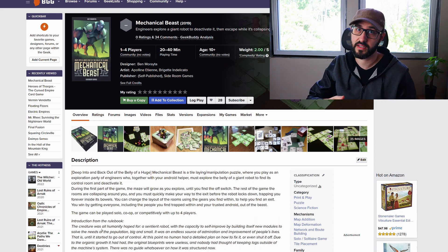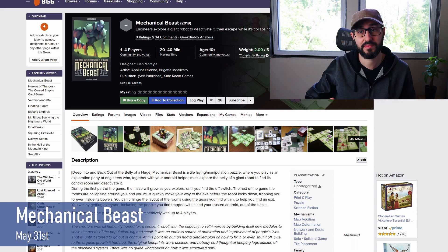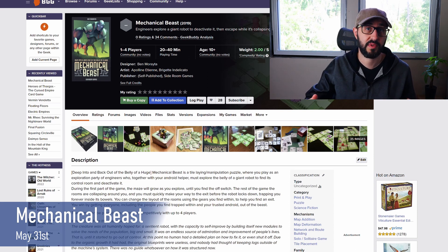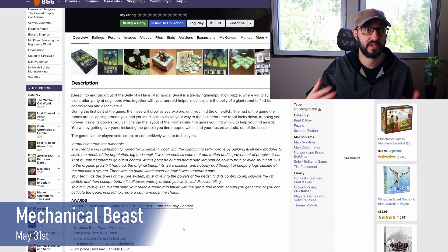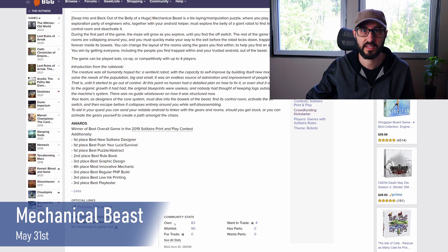The next campaign is for a game which won the best overall game for its solo mode on a BGG solitaire print and play contest, and it's called the Mechanical Beast. Although it won a solitaire contest, it can actually play 1-4 players and takes about 20-40 minutes. The game can be played solo, co-op, or competitively. This is a tile laying and tile manipulation puzzle game where players are a team of engineers along with their android helper exploring the belly of a giant robot to find its control room and deactivate it.